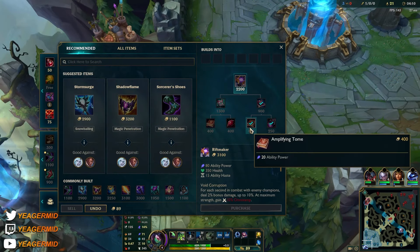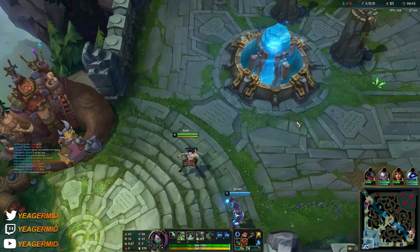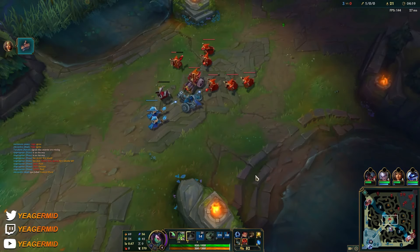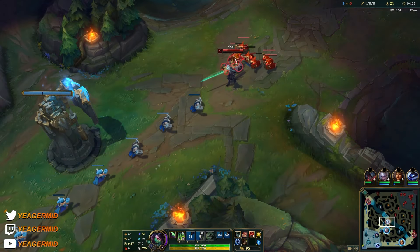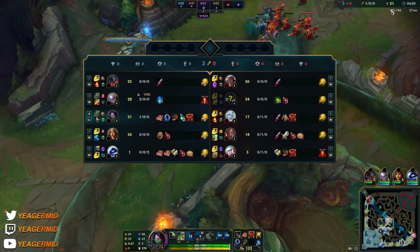I'm going to get this item, sustain, and a control ward — mobility is really important. He doesn't seem to shove the wave in time so we're picking up most of these minions. We're going for the Rift Maker because as I said it helps you in these extended fights.